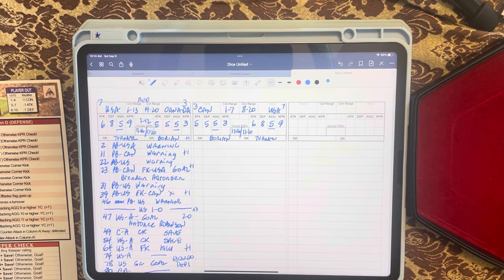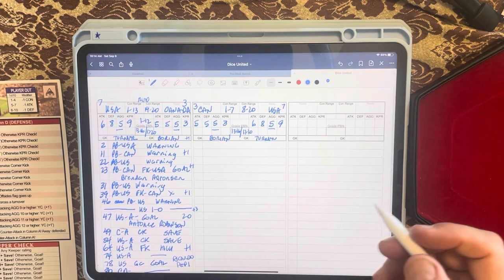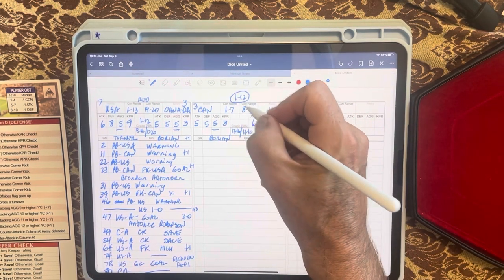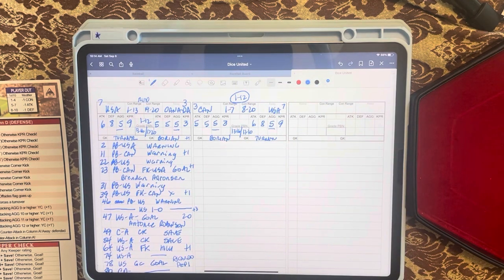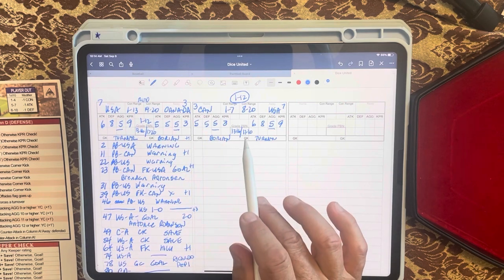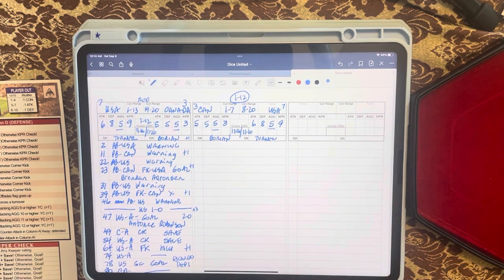You roll some dice: if the result is between one and twelve you go to the control rating of the two teams, thirteen to sixteen gives you a pitch battle with Canada, and seventeen to twenty gives you a pitch battle with the United States.